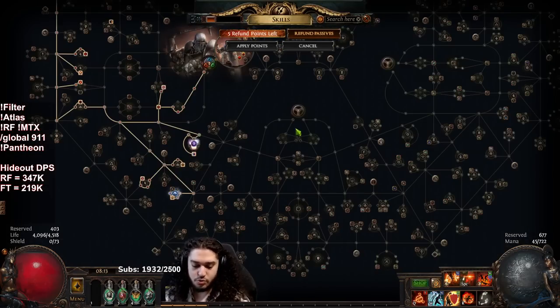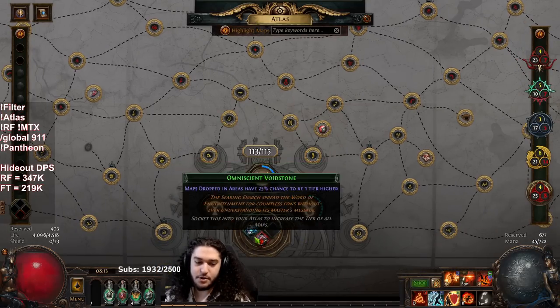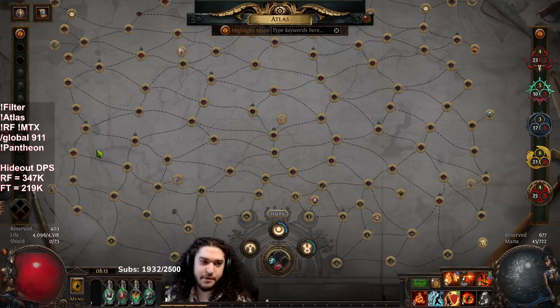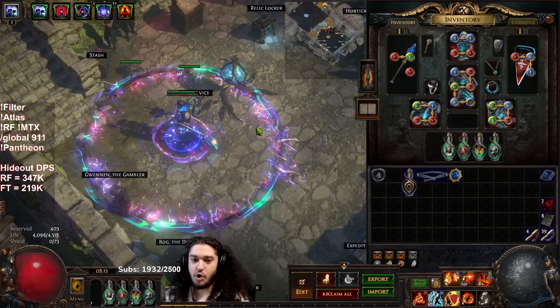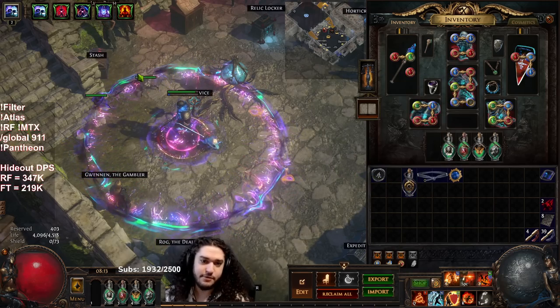We are currently level 95 on our character. We have acquired our two void stones from Exarch and Eater — we got these a little bit ago. I haven't set up a favorite atlas strategy yet, and we are actually farming white tier maps right now. I know that seems kind of odd; it's a strategy I haven't done in a long time, and I want to run my philosophy down for you.